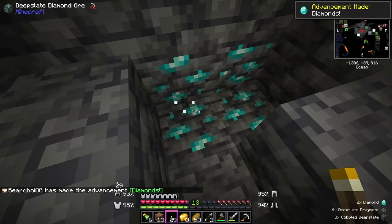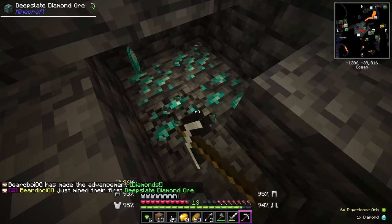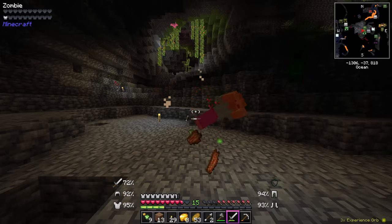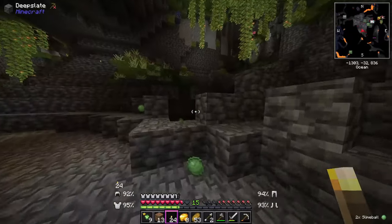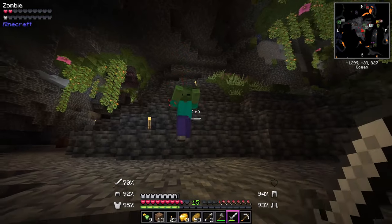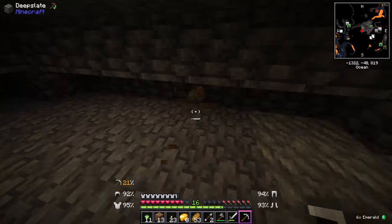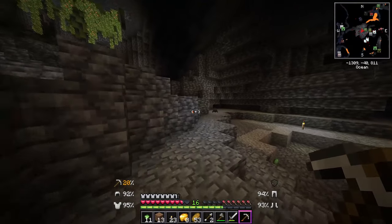We have some diamonds here - the creeper blew them up but we'll definitely take the rest. They're absolutely everywhere! There's another good vein. We're already up to 13 diamonds, and we have some good old emeralds too. This is already a good trip and there's more - this is starting to become a good episode, folks.